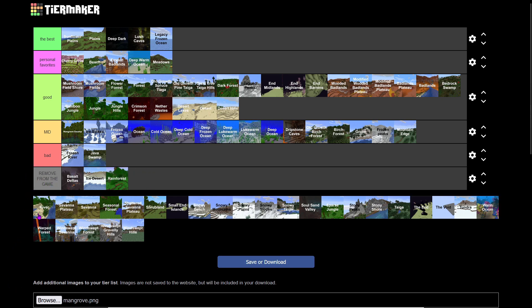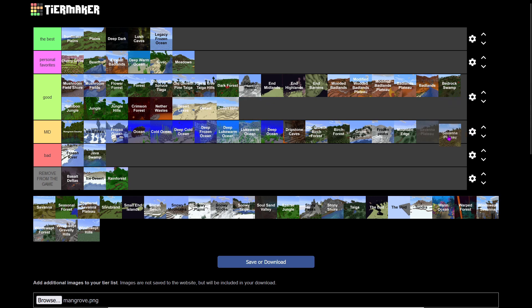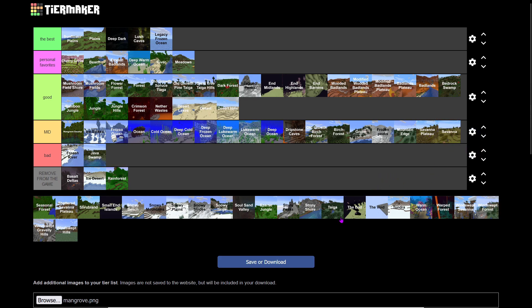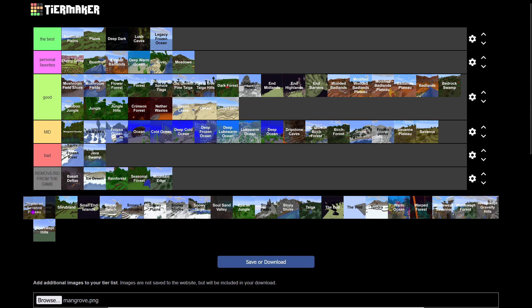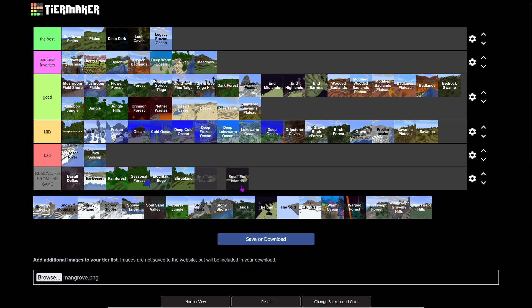Rainforest is old — more big trees equals more pain, Removed. River is just Mid, good for fishing. Savannah Plateau would be higher but the grass and trees are so ugly — it's just Mid. It has villages but they're not usually great. Seasonal Forest isn't in the game. Shattered Savannah Plateau is really fun to build in.